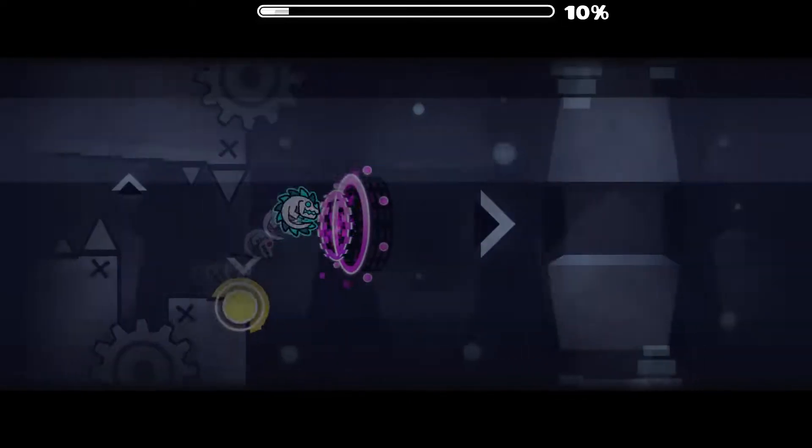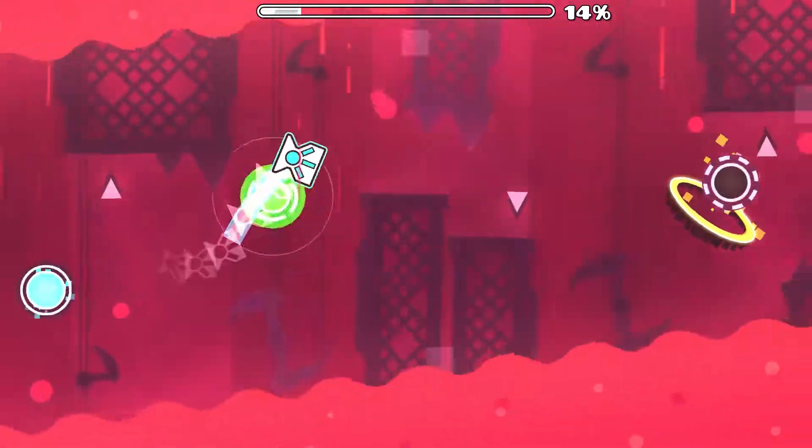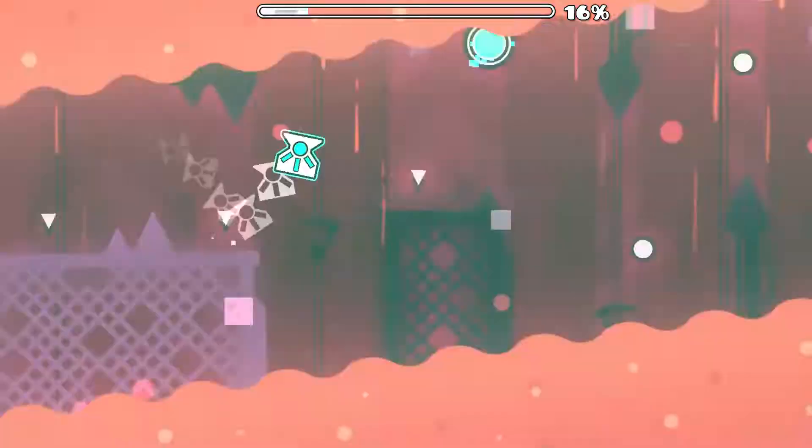Jam's color choices help to define different areas of the factory, with blues and grays being more office-like, and the red focusing on anything to do with jam itself. The red sections of Jam Factory are by far my favorite parts. Most sections are directly related to the production of jam, and some are really creative.